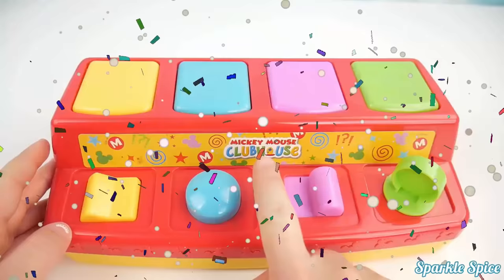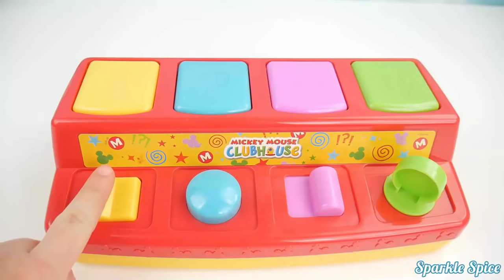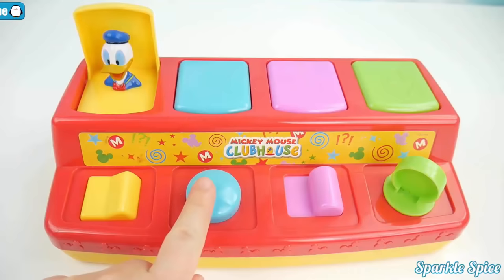It's from Mickey Mouse Clubhouse. Here's the number one spot. It's yellow and it has a yellow switch. Let's push it. Look at that. It's Donald Duck that popped up. Now we have a blue button and it's in the number two spot. Let's push our button. It's Mickey Mouse.